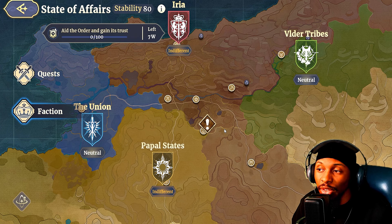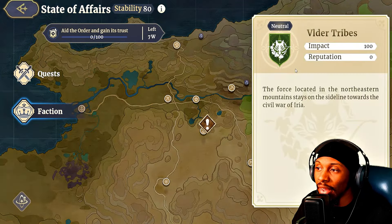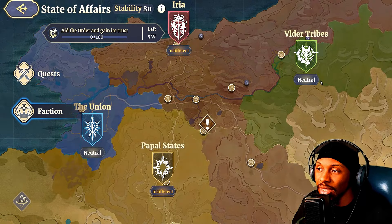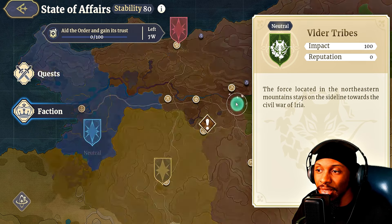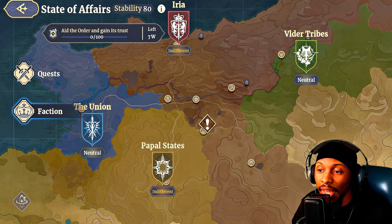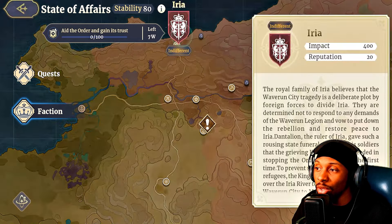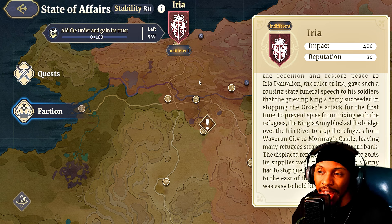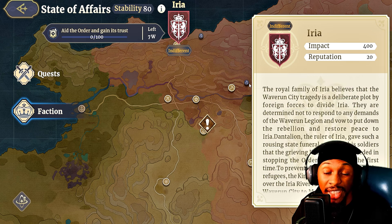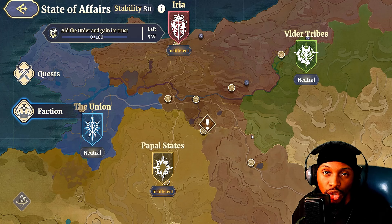Looking at the factions on screen: the Union is at neutral with 150 reputation and 300 impact. The Velger Tribes have only 100 impact with zero reputation — they're located in the northeastern mountains and stay on the sideline of the civil war. Area and Papal States have negative reputation with 150 impact, while Area itself has 20 reputation with 400 impact. You can scroll down and read lore about what each faction stands for.